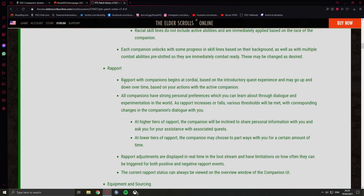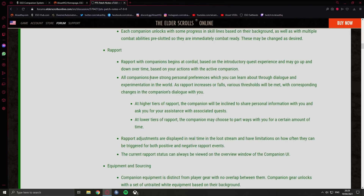Rapport with companions begins at Cordial based on the introductory quest experience and may go up and down over time based on your actions with the active companion. All companions have strong personal preferences which you can learn about through dialogue and experimentation. As rapport increases or falls, various thresholds will be met with corresponding changes in the companion's dialogue. At higher tiers of rapport the companion will be inclined to share personal information and ask you for assistance. At lower tiers of rapport they will pretty much hate you — imagine being about to engage in combat and the companion just says 'Haha, I'm gone, bye.'